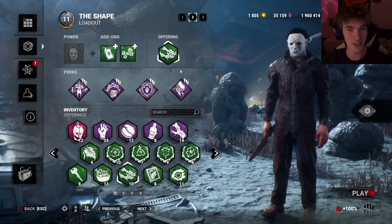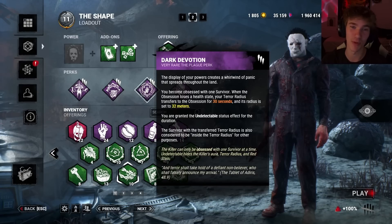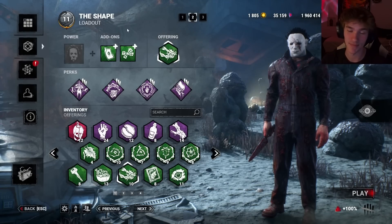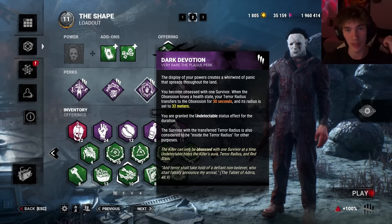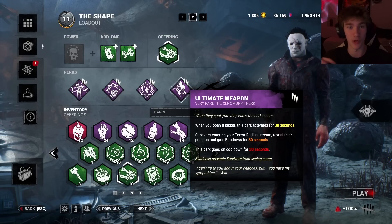This is my favorite build I've been playing in my spare time, and it's going to be combining Ultimate Weapon with Dark Devotion with tier 3. This makes matches extremely chaotic and hectic. Here's the strategy: Dark Devotion — you tier 3, down the obsession, you're undetectable, then open a locker with Ultimate Weapon and everyone will scream around the person on the ground.